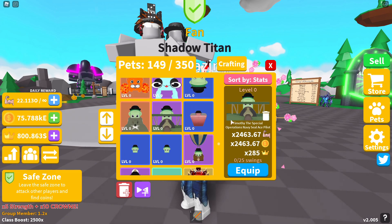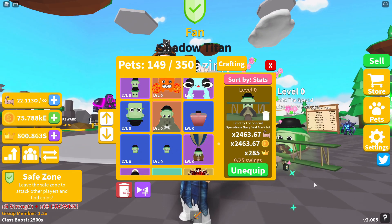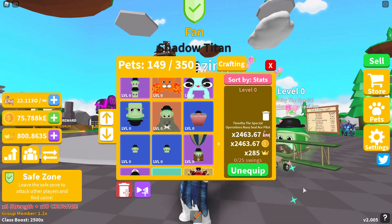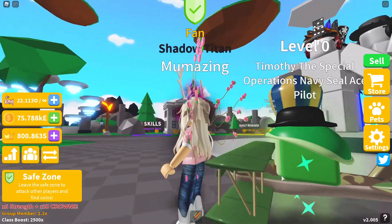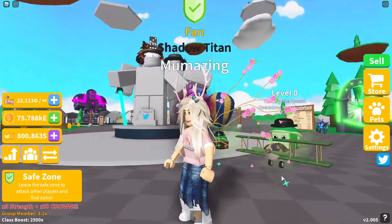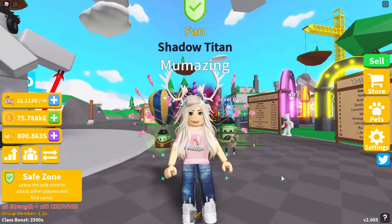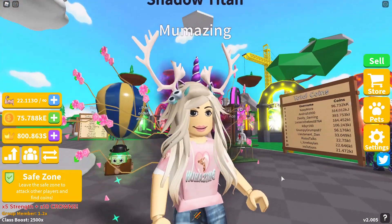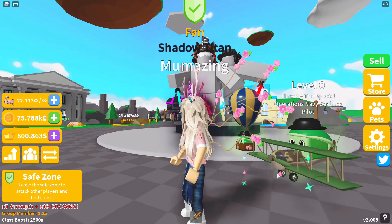Let's go to Timothy the Special Operations Navy Seal Ace Pilot — 2,463.67 in strength, same in coins, and 285 in crowns. Timothy the Special Operations Navy Seal Ace Pilot has already taken to the skies. This one is a four-star pet and you can find it on Island number 40.